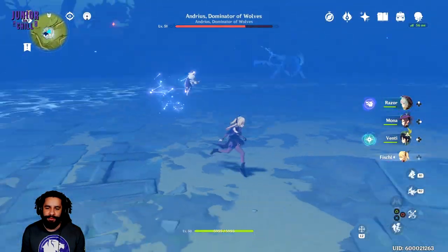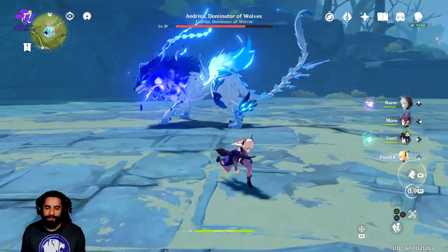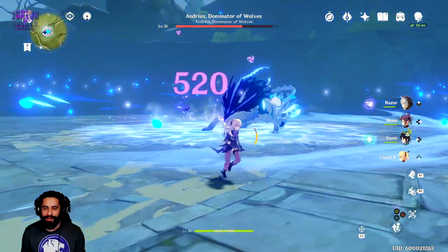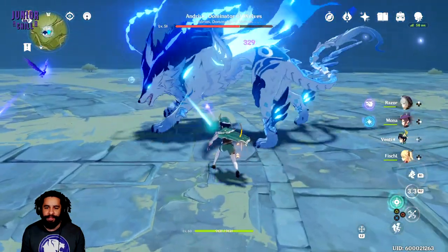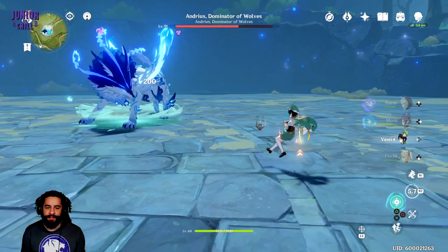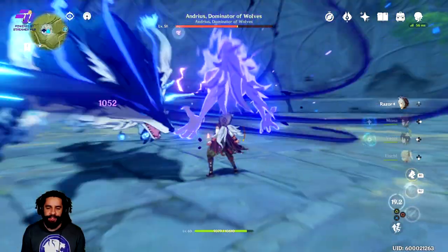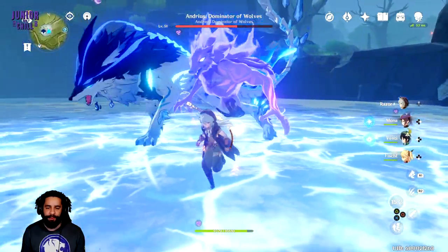You can use Venti to Swirl and do a little extra damage — but Swirl only works if he has electric on him, because otherwise he's immune. This is kind of easier honestly in co-op for multiple reasons. One of the reasons being that you can go behind the boss and he doesn't react as aggressively. But if you're by yourself, he kind of knows what you're doing.